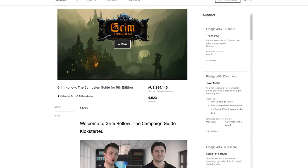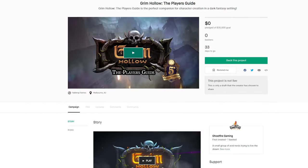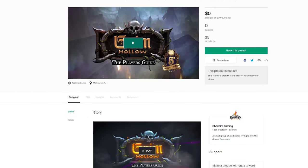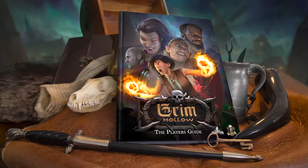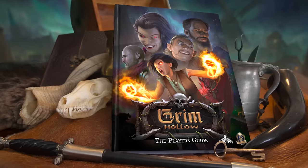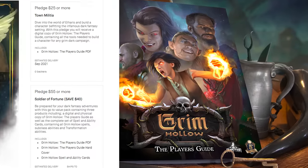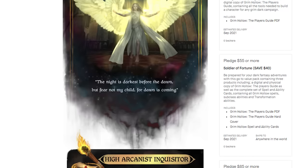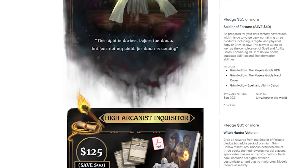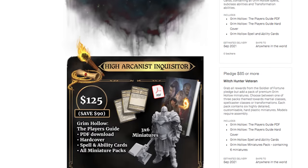These guys have an incredible track record of content that is actually good, and they have just started a new Kickstarter campaign for a new book literally dedicated to improvements to the game — new subclasses, new transformations, new spells, and even new schools of magic. Their first book basically changed the way I ran my games, and I expect their next one to do so as well. Please go ahead and support the Kickstarter; the link is in the description and comment section.